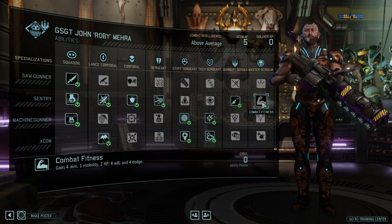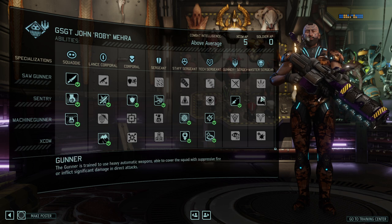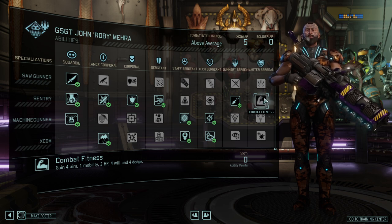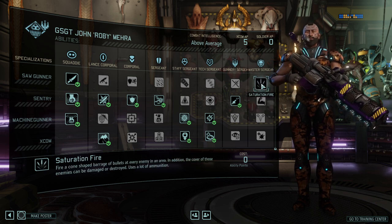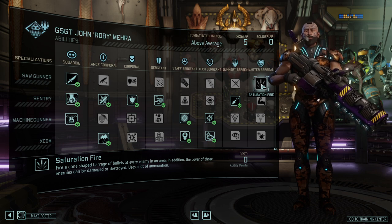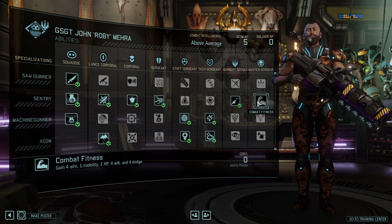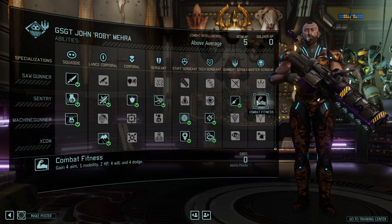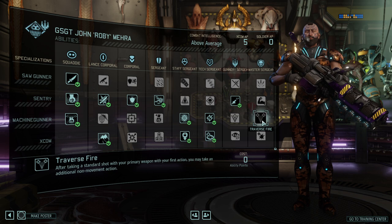At Master Sergeant, I would probably still go for Combat Fitness because the package is just better overall. You might think Saturation Fire can hit multiple targets, but the keys to success is raising the expected chance to succeed on a mission. While Saturation Fire is great on that one mission where you hit three targets, the four aim from Combat Fitness will pay more dividends. On top of that, you gain one mobility, two hit points, and Will lets you recover faster while Dodge gives a small chance to take less damage. It's just a super strong package.